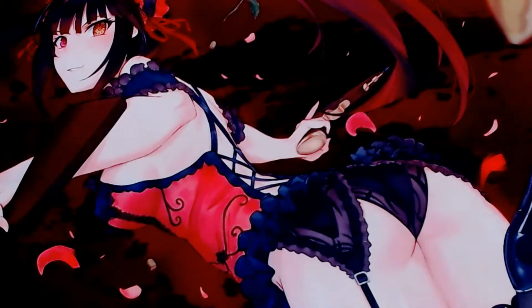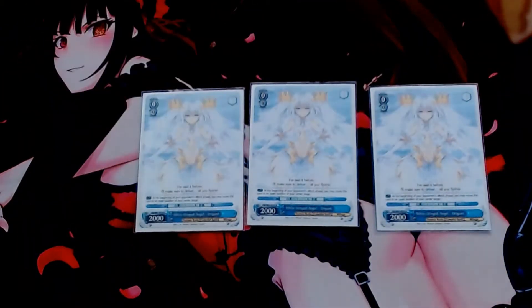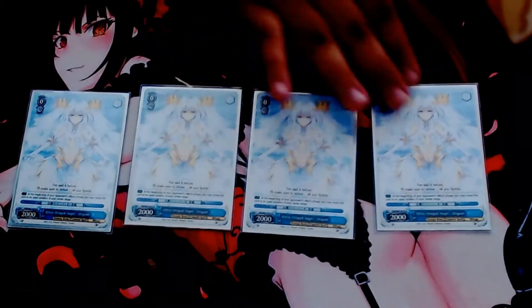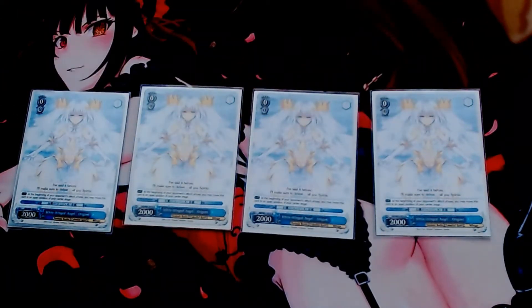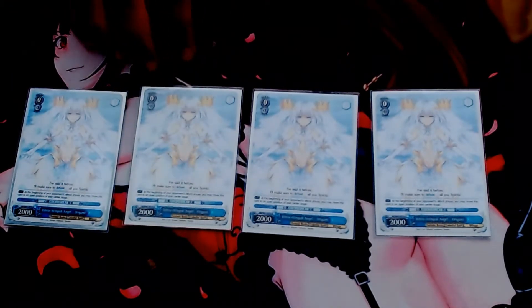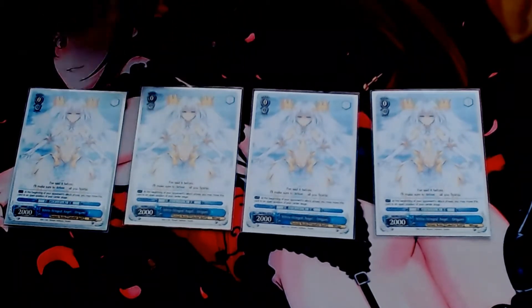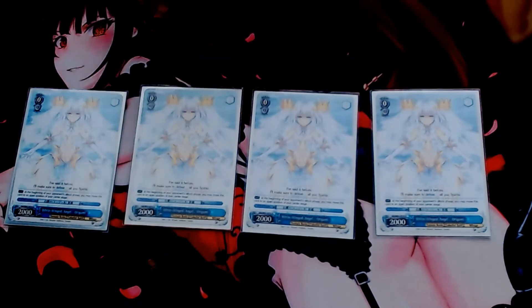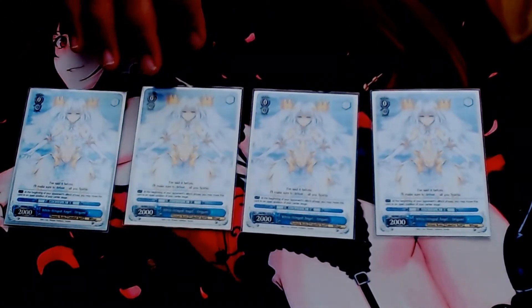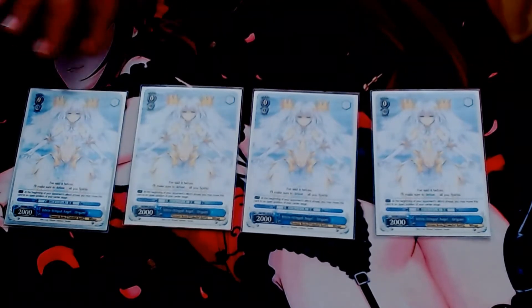Starting with the zero steps. We're playing four copies of the Origami Free Runner. Out of all the zeros you could possibly run, there's the oversize and the clean cut for utility. I prefer the Free Runner as it has a higher chance of staying alive unless your opponent tries to field, which in this current state of the meta is actually not that great because you're leaving resources out for your opponent to take apart.